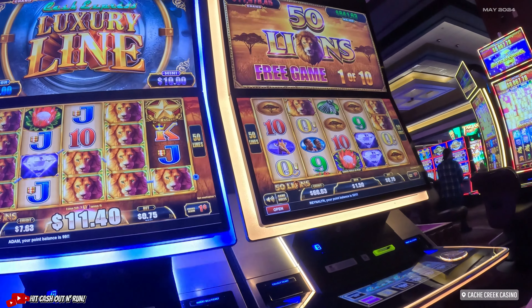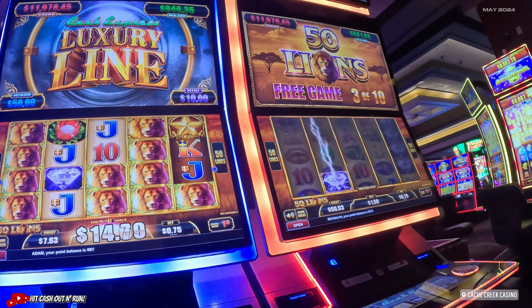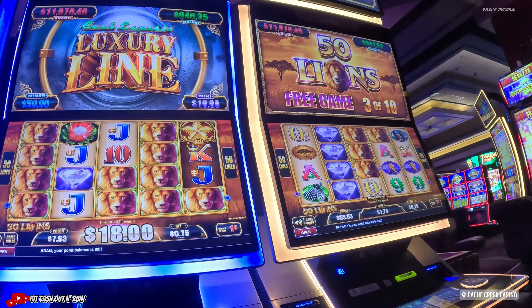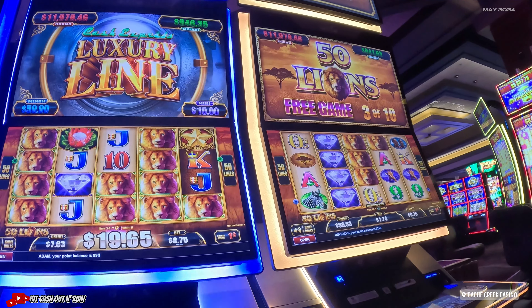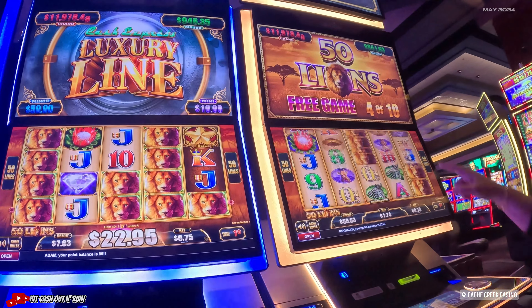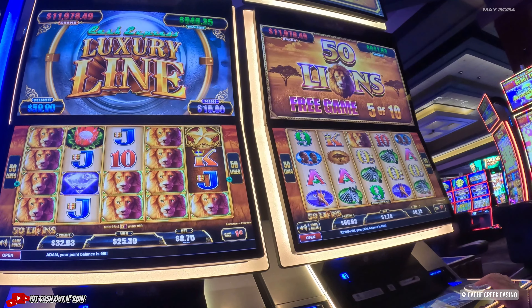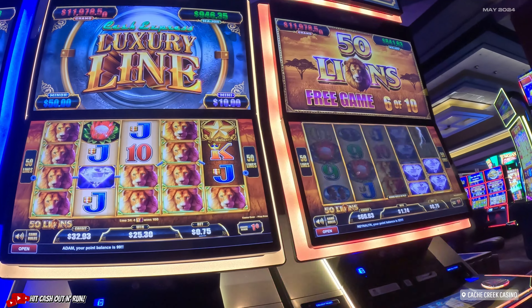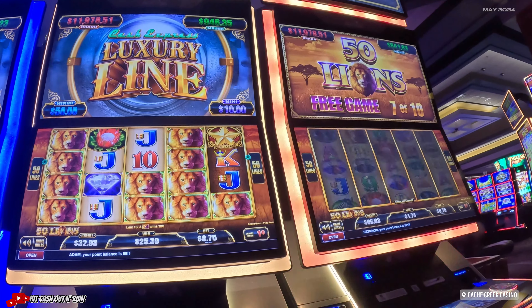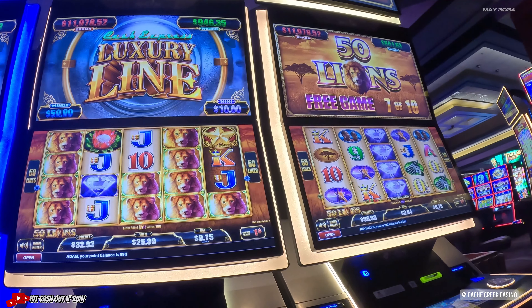Let's see what she gets. Whoa — what does that mean? What are those — wilds? How many do you have left? Oh, you have 4 of 10? Alright, cool. I won — I don't know what that means. That looks good, I think. The whole bonus round you won $2.94? Oh my goodness. It's not good.